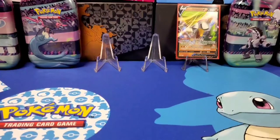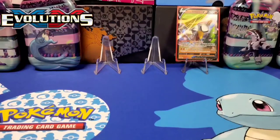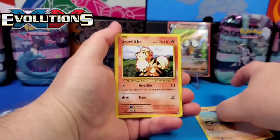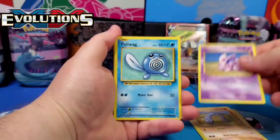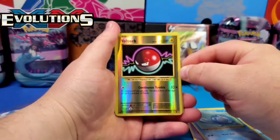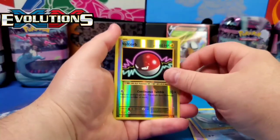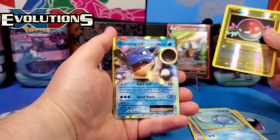Let's start cracking! Starting with the right pack — we've got a Machop. Always nice to get XY Evolutions for the nostalgia. The 25th anniversary is coming up and hopefully they do something special — recreating pre-XY sets would be awesome.